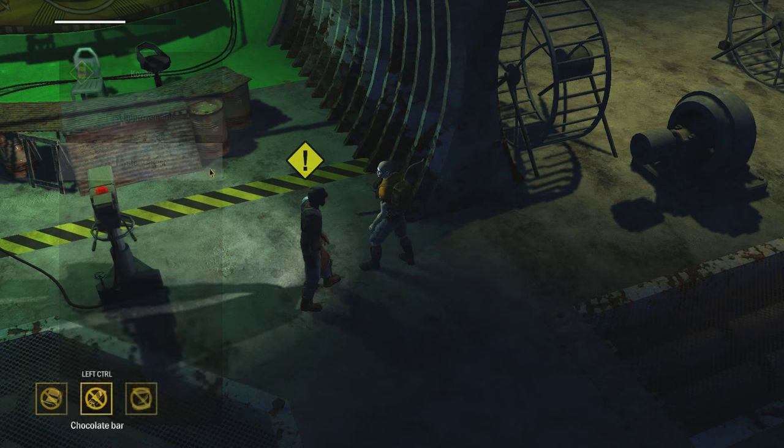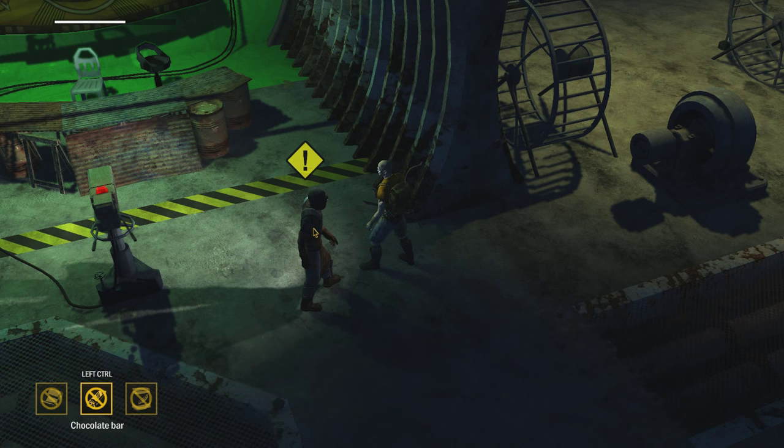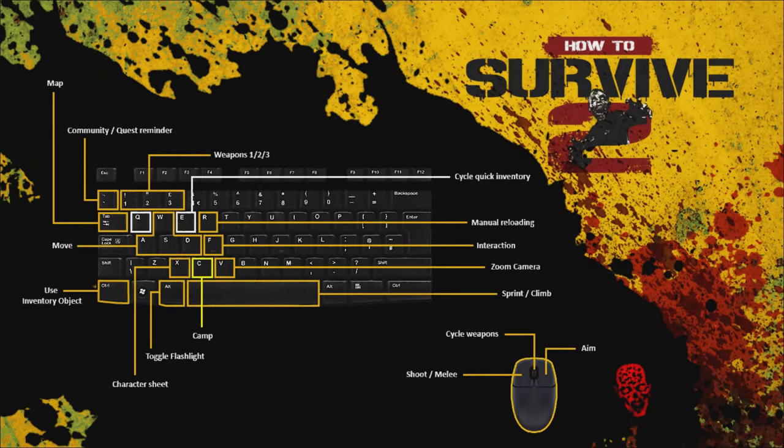Mystery - yes, there you go. I detected a radio signal coming from one of their houses in an affected part of town. It's probably nothing, just a walkie-talkie on the fritz, but it just might be a survivor to help recruit. You up for a trip to see what it's all about? It shouldn't be too hard. I should probably check our level of hunger and food and then increase that probably.